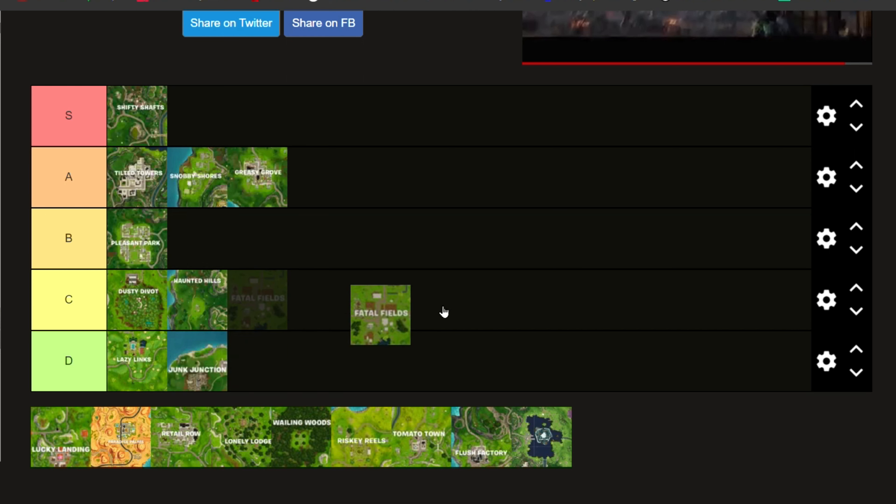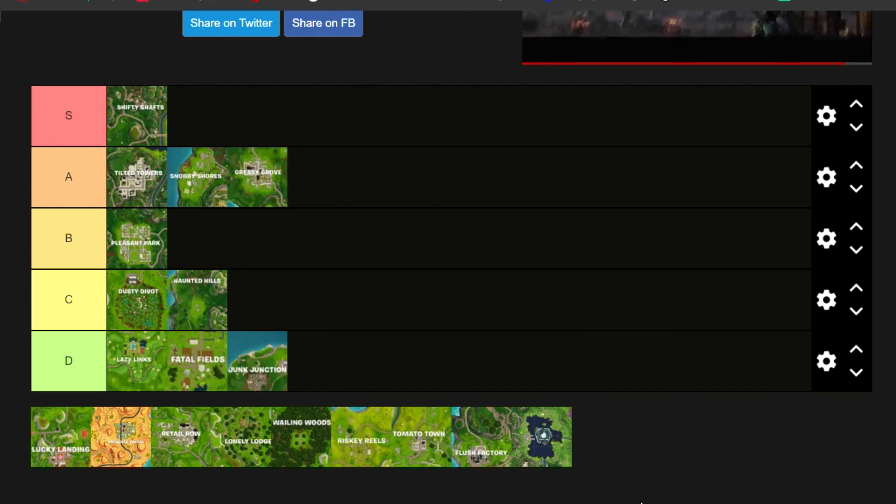Now we have Fatal Fields. We're going to put Fatal right here. The reason I'm putting Fatal Fields there is that this update they got rid of the big house inside of it and replaced it with a barn since it's like a different timeline. Because of that, there's almost no loot there or chests worth going for. So there's really no point of going there entirely.